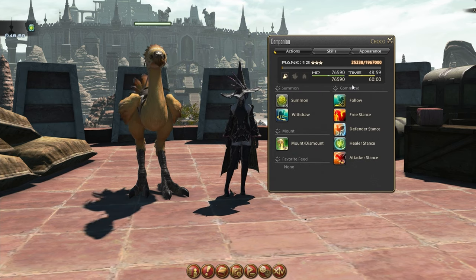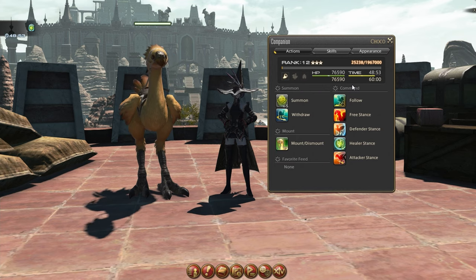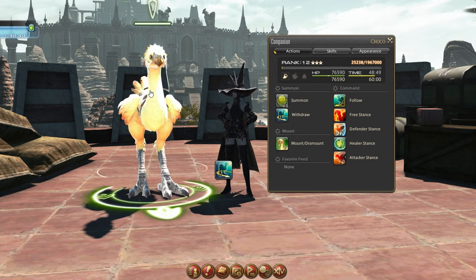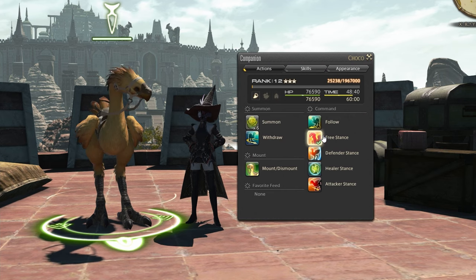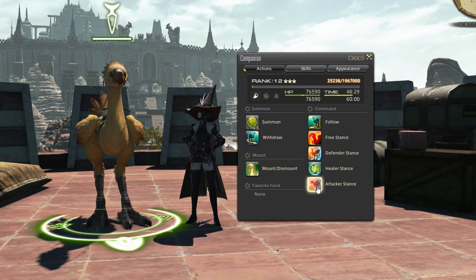The first tab, Actions, gives you all the controls you'll need for your companion, and these can be moved to a hotbar too. Some of these actions, such as summon and withdraw, are kinda redundant, as you can withdraw it through the drop-down menu when right-clicking on your chocobo or through its targeted health bar. Free stance lets the companion do whatever it thinks is best for the situation. Defender focuses on aggro and CC, Healer stance focuses on only healing and does not attack, and Attacker stance focuses on damage.